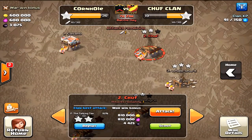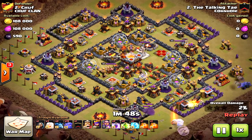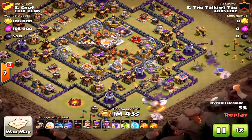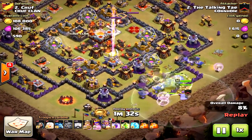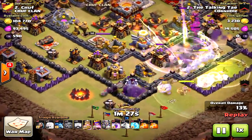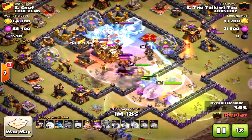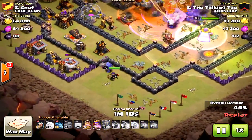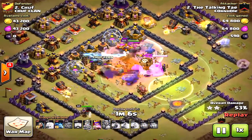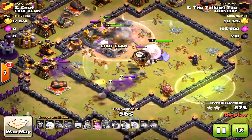This next attack is a two-star that should have been a three-star. Same sort of strategy as the first attack with a non-max warden. This is a harder base, but again most defenses are in the core — not quite four-corner, but that spells doom for any defender. The reason this attack failed: the queen's AI got distracted — she went to the outside instead of pathing into the core. She's way off in the corner taking down no important structures. There was too much firepower in the center and she needed to be in the core to help take down those inferno towers.